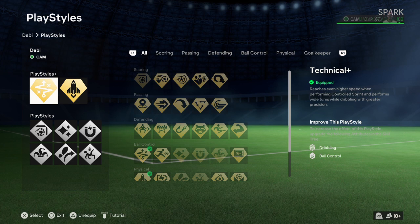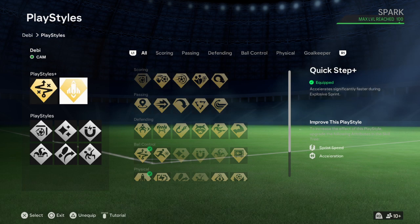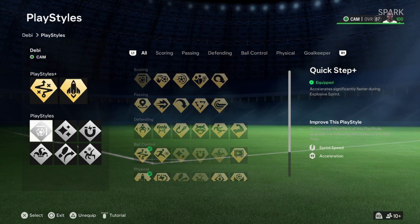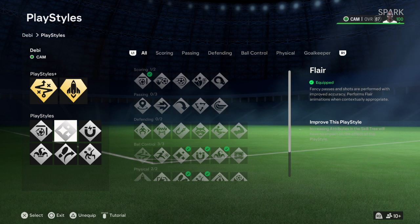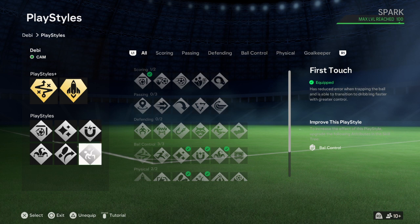They gave six play styles and one play style plus, which is Technical — that improves dribbling and ball control. But I added Quick Step, sprint speed, and acceleration to make up for the pace I don't have. They also told me to add Finesse, which improves curving, finishing, and long shots even though she's a CAM. And Flare — add Flare to put the ball back in the net.